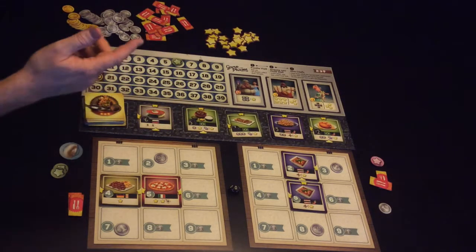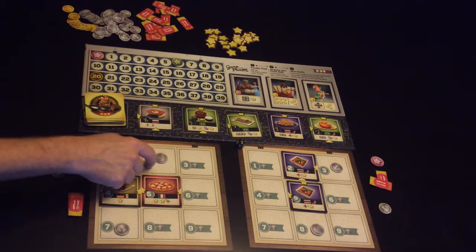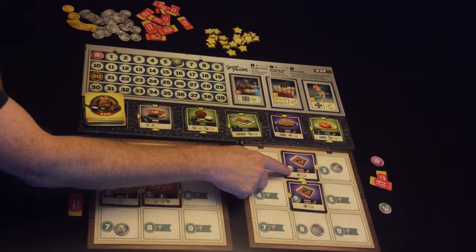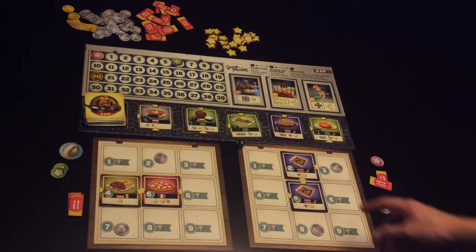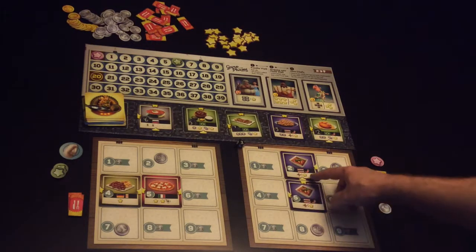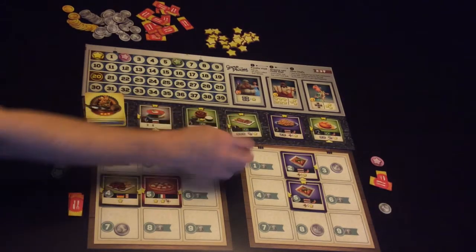He'll pass over to the other player. The other player rolls a two — this player is getting nothing. This player will get a star for everything he's surrounded by, so he'll get a star for being surrounded by this chili plus an extra star — two stars total. He only has one money so he can't afford to purchase anything either.